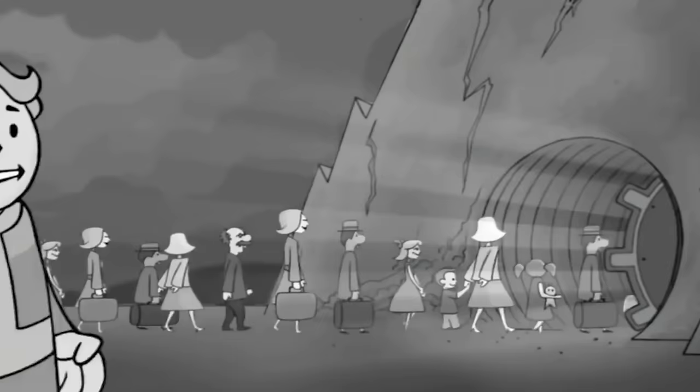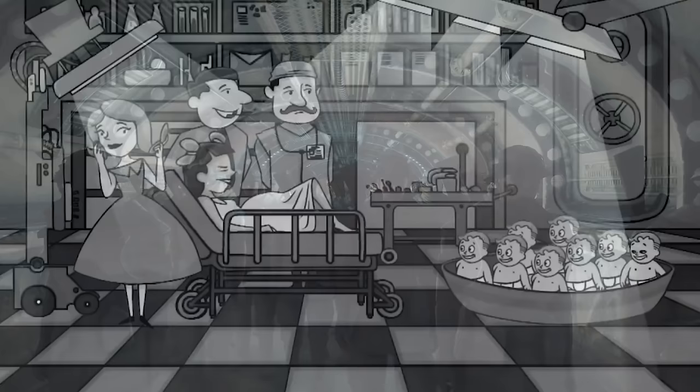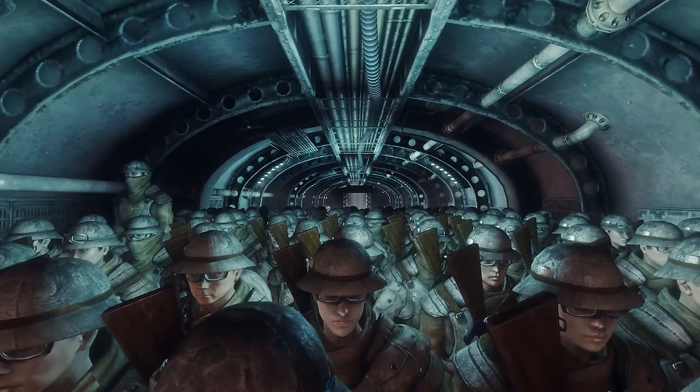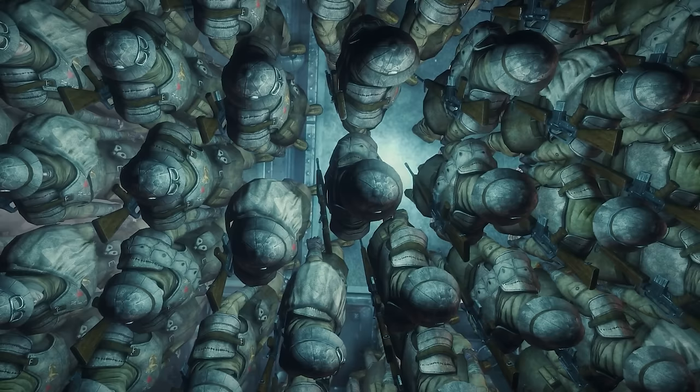Vault 27 is a very unknown vault only mentioned in passing. It reportedly had a horrific experiment — the vault was deliberately overcrowded, with 2,000 people assigned to enter a space only built for 1,000 inhabitants, creating an extremely claustrophobic experience for those who entered to escape the bombs.